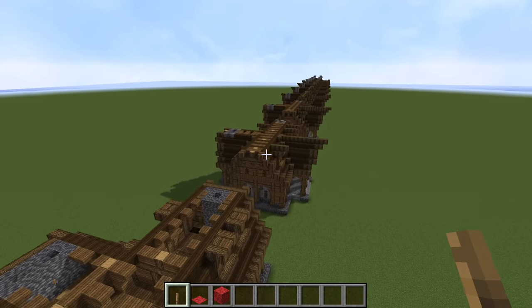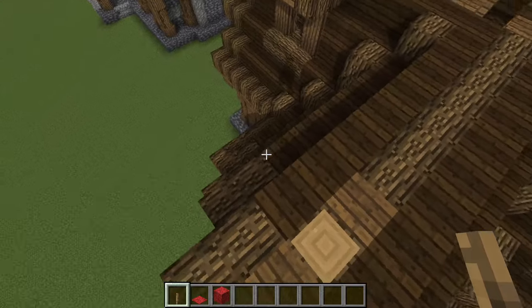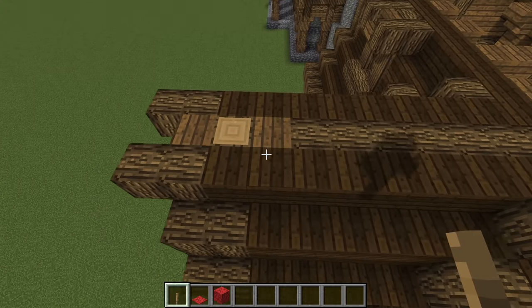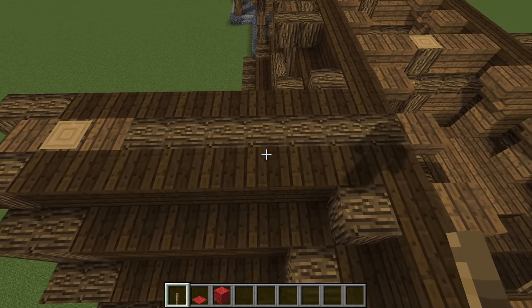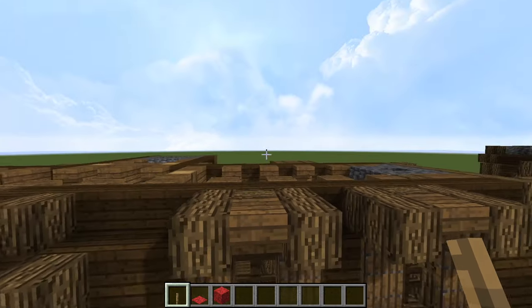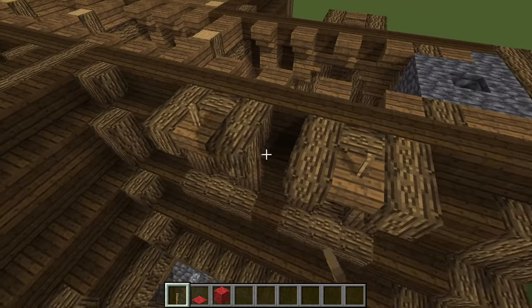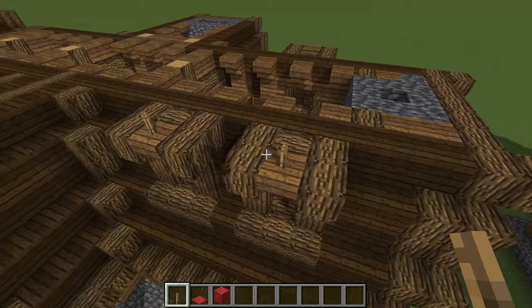Let's go on to the next phase — only a few phases left. We're sealing off this little front room, simple detailing like so. Some detailing for the dormers right here: upside-down spruce stairs, four of those.